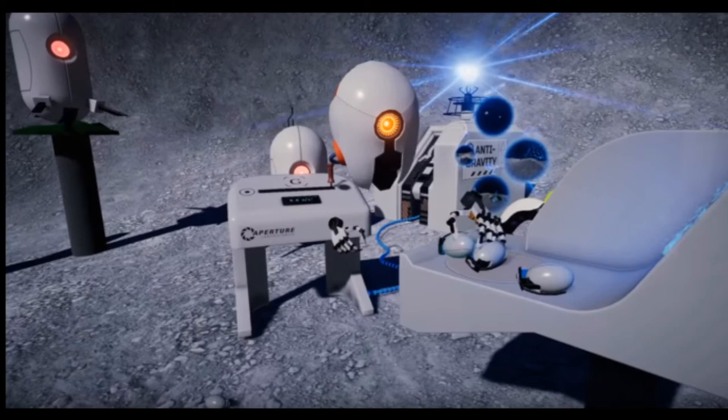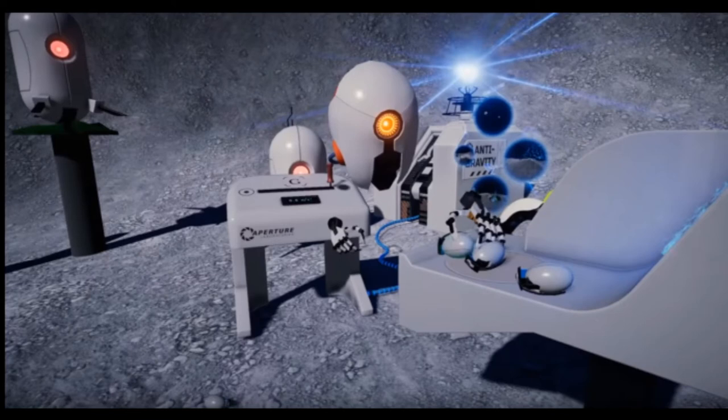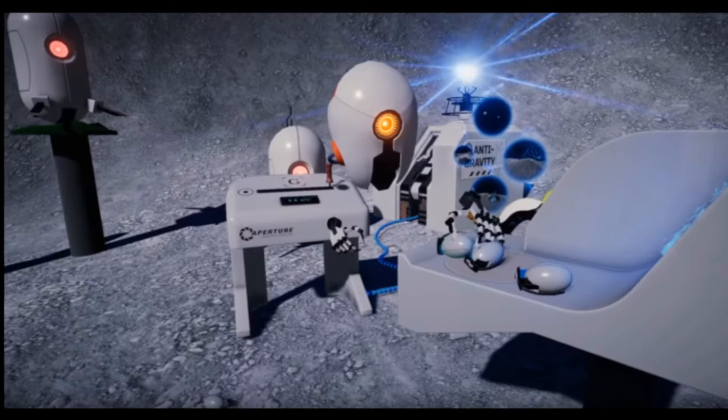The player can take advantage of the high-fidelity force sensors on Knuckles EV2 to crush moon rocks in their giant robot hands. One of the first things I wanted to make when I heard Knuckles would have force sensors was a rock-crushing scene — ideally as a gigantic robot, Valve said.